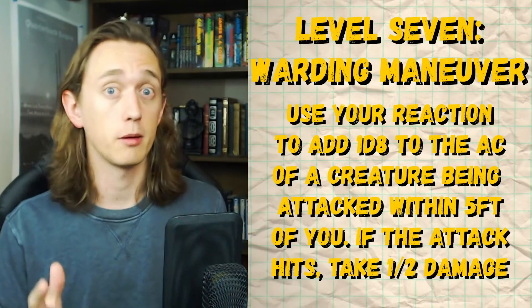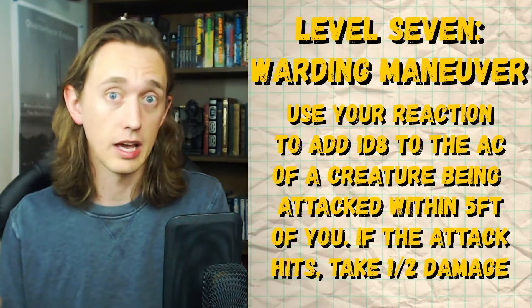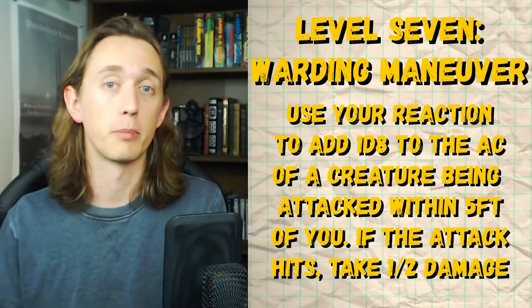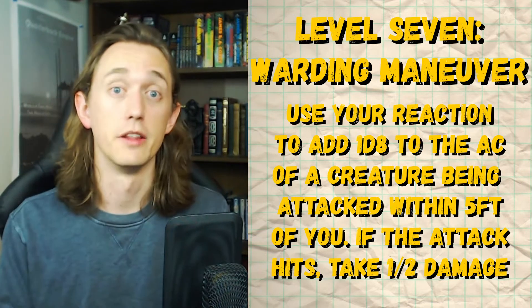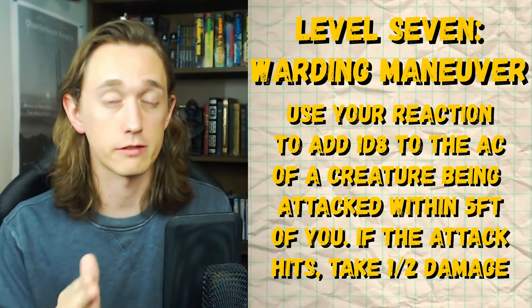Now let's get back to the class abilities and go over all of the higher level Cavalier abilities. At level 7 you get something called Warding Maneuver, which is actually a great little ability. It allows your reaction to interrupt an attack on an ally near you, and you get to add a d8 to their AC. But if the attack still hits, the person getting hit also gets resistance to that blow. Now this is a reaction that competes for your use of Attack of Opportunity, but I think it's actually a lot better than Attack of Opportunity in a lot of situations.